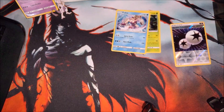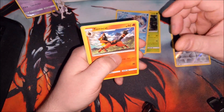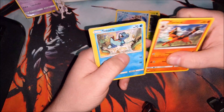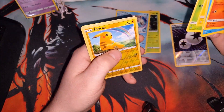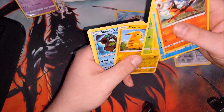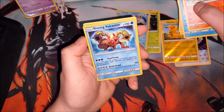Let's get our code card out of here. We've got a Turtonator, Totodile, Buizel, Pikachu, Bulbasaur, Reverse Holographic Pikachu — I know that's worth a couple bucks. Nice! We've got our first Shining card. We've got a Shining Volcanion!